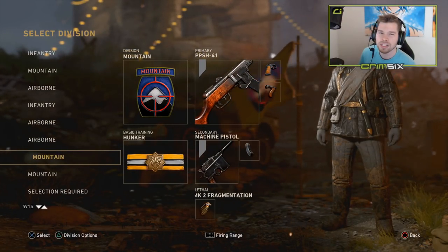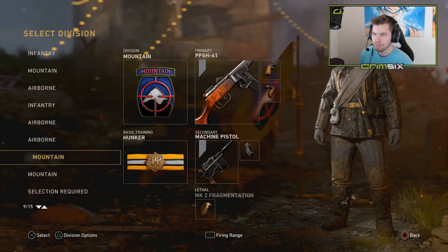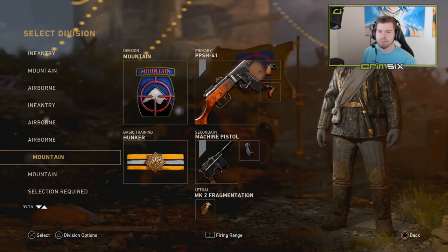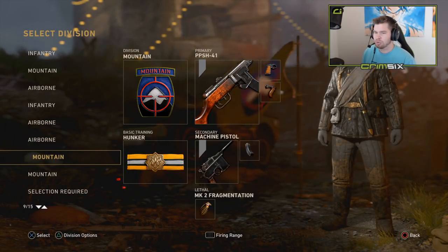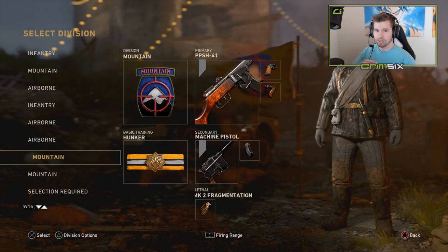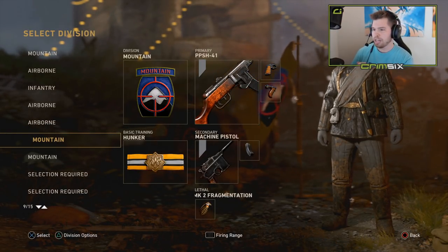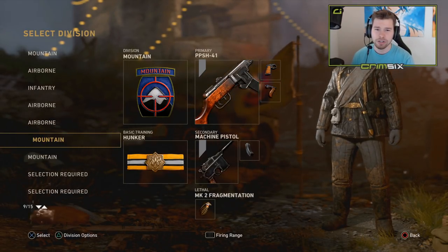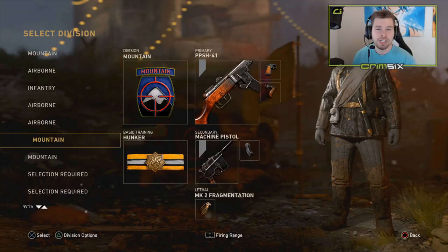I think the PPSH is still the best sub. The MP40 is still not viable — part of it is because of how slow it actually zooms in, and the PPSH is just better at range and better at close quarters. I feel like even the hip fire might be better. The Thompson is sort of like the Scorpion — really good on certain hills, really bad on others — but the PPSH is good on pretty much every single hill. Quick video. I'm probably going to do a ranked play video today; I'm at my 3000 MMR game, around 2993 right now. Thank you guys for watching, hit that like and subscribe, and tune into the next video for some ranked play. Bye!